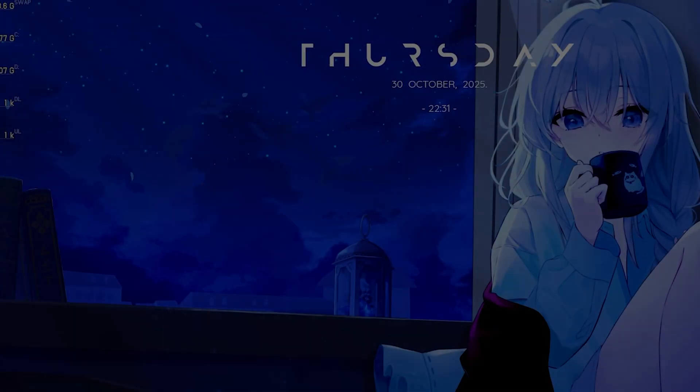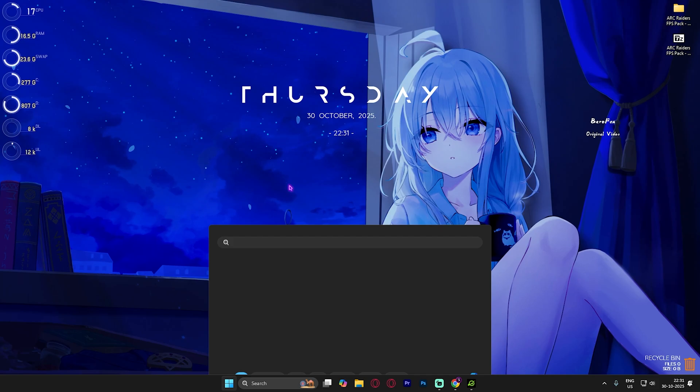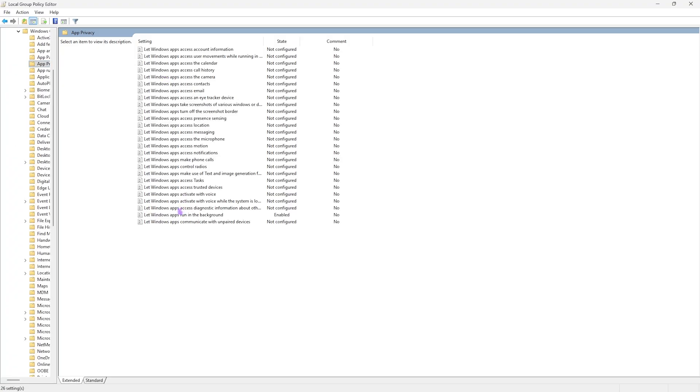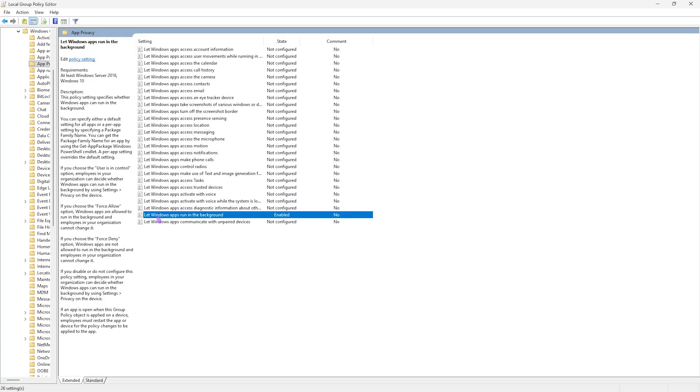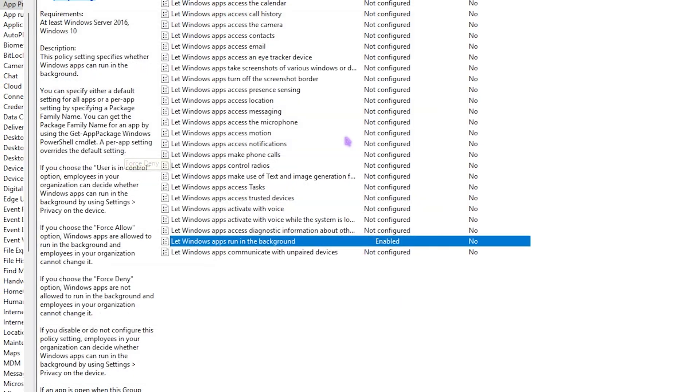Next step is disabling background applications. Search for Edit Group Policy, then go to Computer Configuration > Administrative Templates > Windows Components > App Privacy. Find 'Let Windows Apps Run in the Background,' double-click it, turn the policy On, set the default for all applications to Force Deny, and click Apply. This forces all background apps to be denied, saving system resources and improving gaming performance.